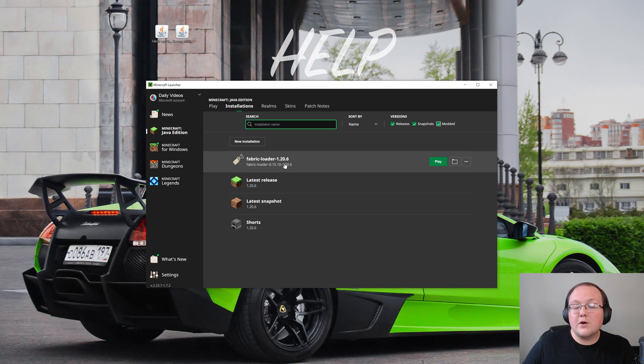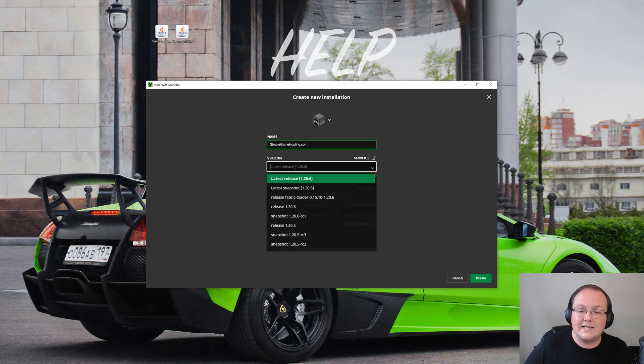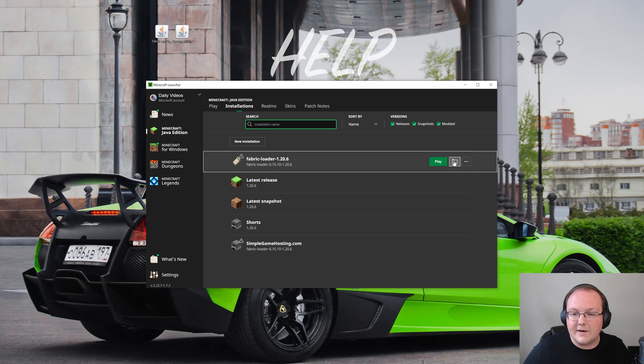If you don't have the correct version — for example if it shows 1.19 or 1.20.5 — that's not right. Click 'New Installation', name it anything you want, then click the version drop-down and select Release Fabric Loader 1.20.6. You can change your resolution if needed, but the most important part is that Release Fabric Loader 1.20.6 is selected under Version. Click Create but do not play Minecraft. To install the mods, hover over the Fabric installation and click the folder icon that appears.